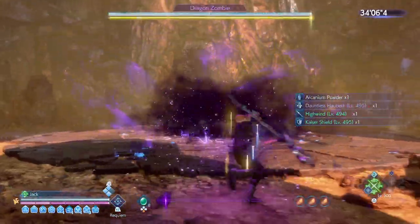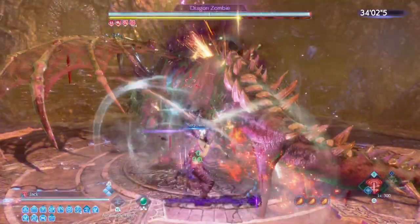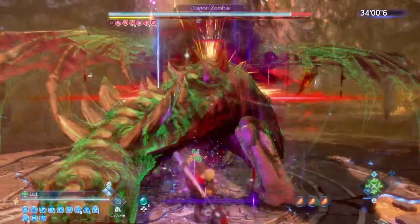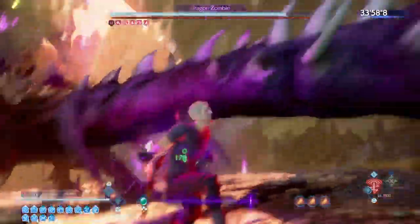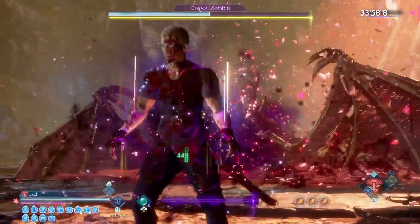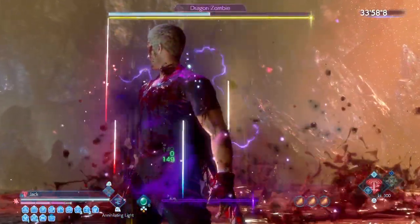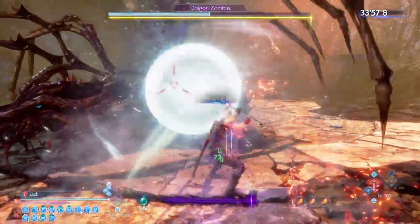By the way, nothing happens to the Assassinate if there's no link — you just cast a spell that's useless. So always remember, you should always check the marks before you activate the Assassinate.